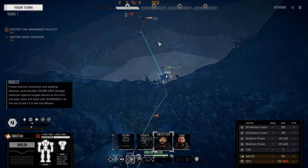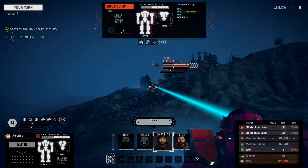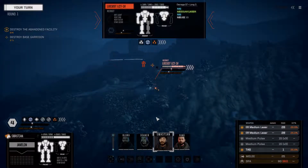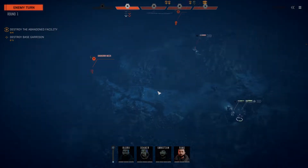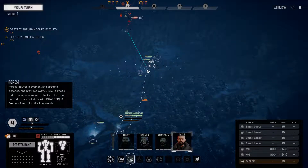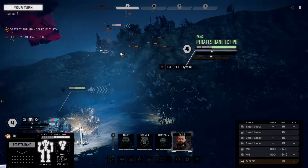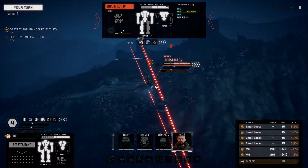I'm sort of glad he moved forward, because that means I can actually take some shots at him right now rather than just hanging back. We repay him for the favor. Other enemies are coming in from that angle, and we're going to continue laying some fire into this Locust. If we can do a lot of damage to him right now, that'll be great.